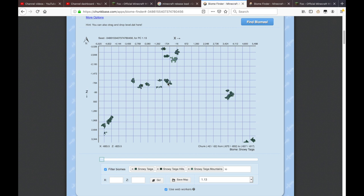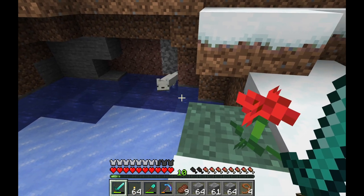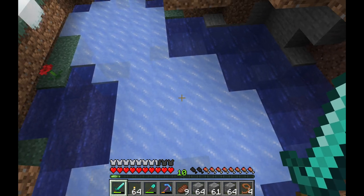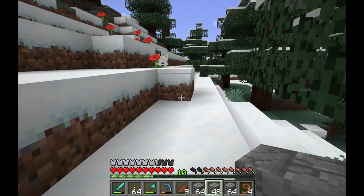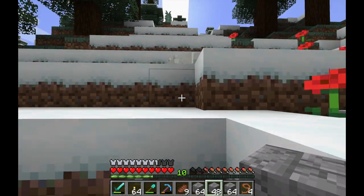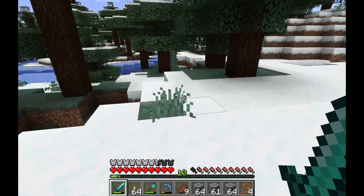Before we get into the taming and trusting of white foxes, we have to go over some key things about their behavior. White foxes startle very easily, so if you try to walk up to one they'll run away. The easiest thing to do is to crouch towards them, because then you can usually corral them into what you need.